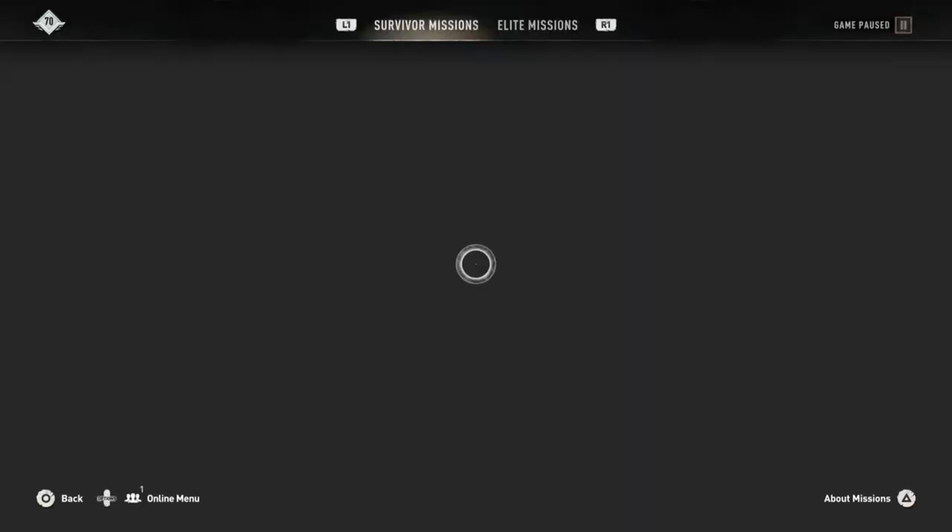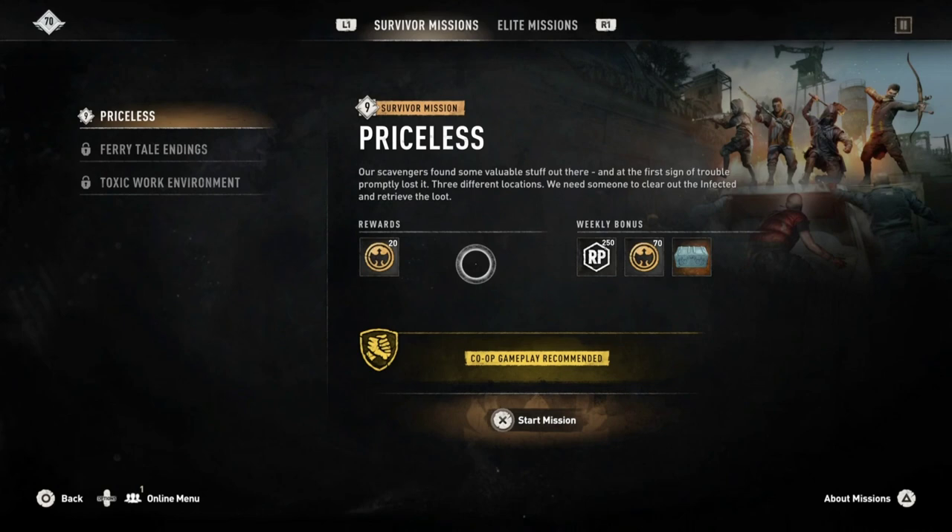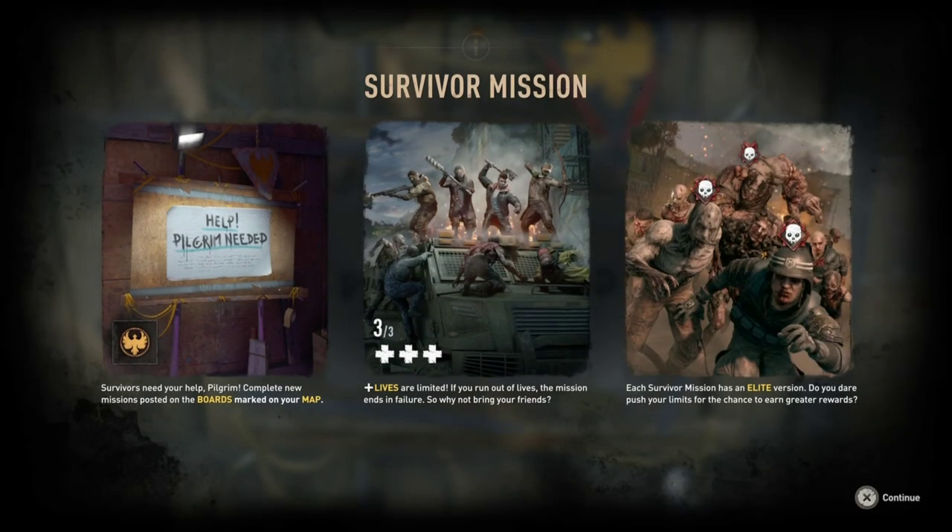Once you get here you'll get a little look at the new board missions that they have. Simply go into it, start a mission, let's get cracking. Survivors need your help, Pilgrim — complete new missions posted on the boards. Lives are limited, so you get three lives. Each survivor mission has an elite version, and we're going to bang out some of those elite versions after this. Let's go.